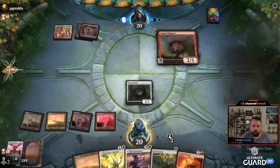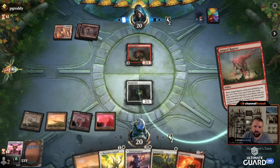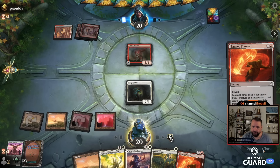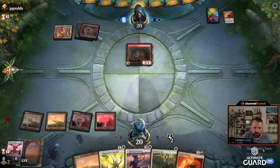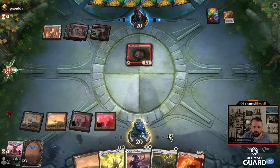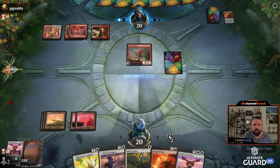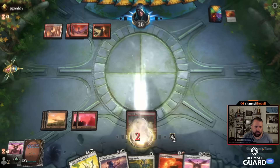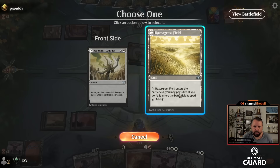Hex Gold Slith — get in there. Pass the turn — I have removal to clear away blockers, I could also always play Razor Grass Ambush. Raptor — let's see what you hit. Defend Flames — oof, that's a beat. They hit a two-mana play, which is not the easiest thing to do. I'm going to wait and cast Angel — let's just pass the turn. I think I'm going to take one hit from this Raptor.